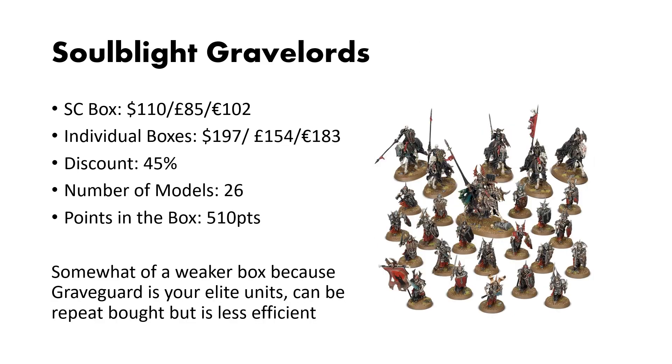Next up is Soulblight Gravelords. This box is $110. The individual kits are $197. You get a discount of 45% — pretty good. The number of models is higher than average at 26, and you get 510 points. This box is a little bit weaker, though, because Grave Guard are your elite units and so you're only going to want maybe one or two units of 20, with the rest being other Death Rattle Skeletons or Zombies. Blackguard are not bad, but Blood Knights are better. Overall, this box is okay.